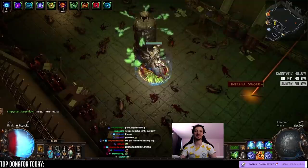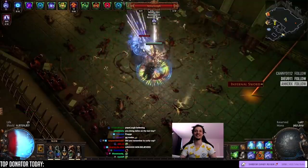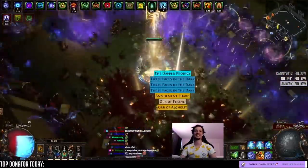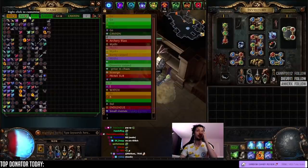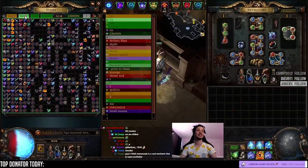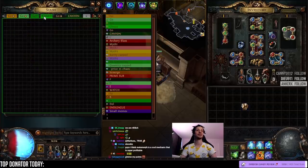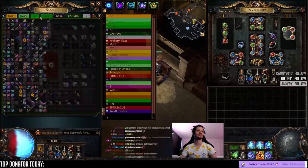Last one. We ran all the metamorphs and didn't find a single exalt — not a single exalt in this entire project. The five exalts here came from the Cortex sale, and that's it. Let's sort the loot and price stuff.